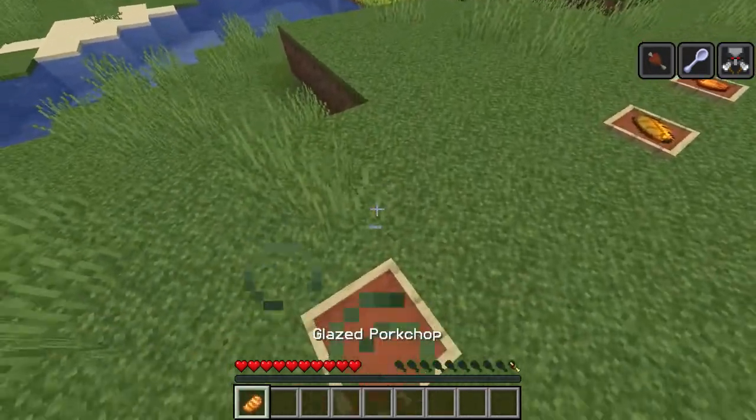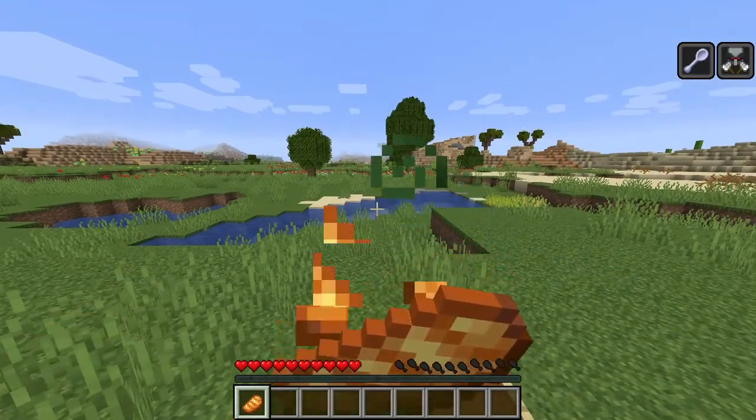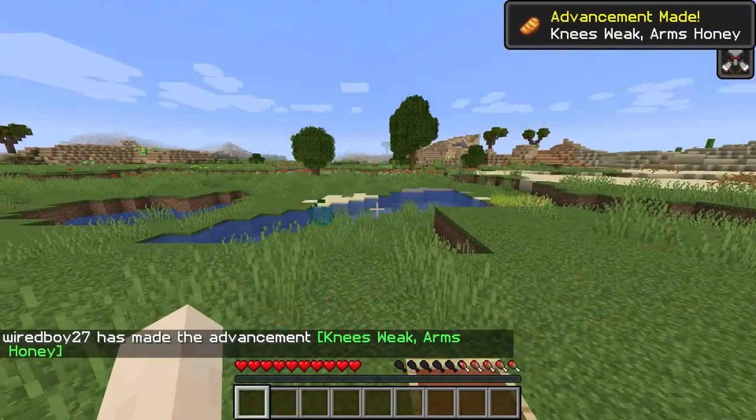The first item we've got here is a glazed pork chop. We make it with a cooked pork chop and some honey, and it will remove the mining fatigue effect.